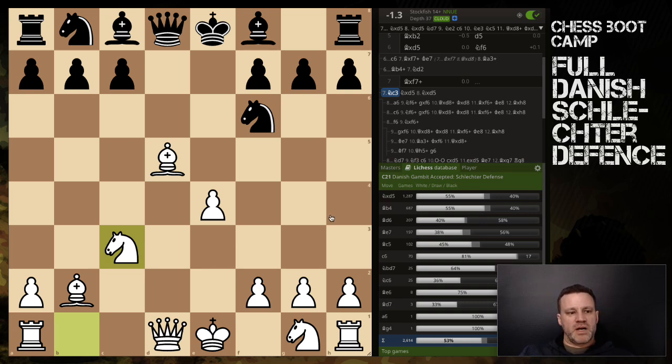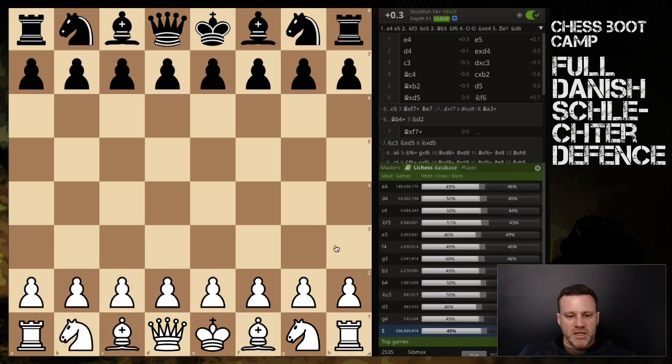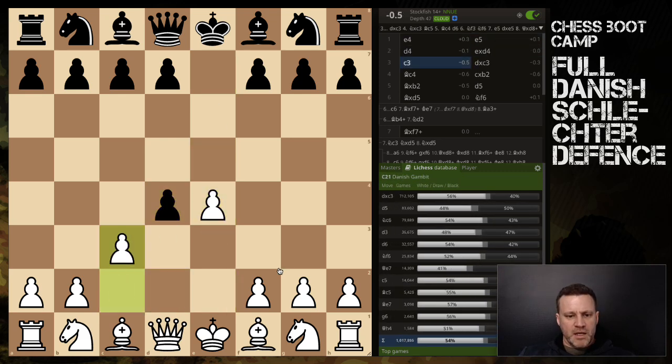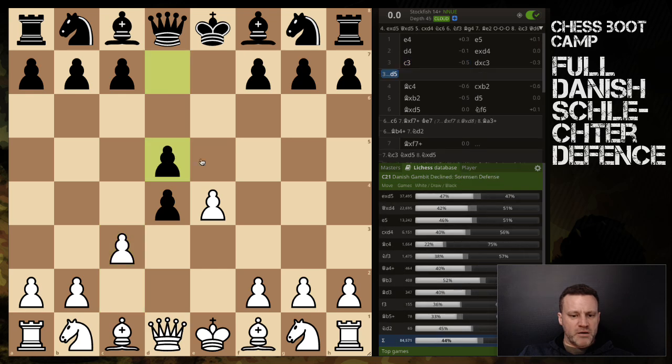So that's the Schlechter Defense: pawn comes out, you take it, knight goes there, and we say 'no thank you' — not going down the refutation route, keeping stuff on the board, coming to attack. That's one of Black's main defenses. The other one is the Sorensen, and we'll look at that one separately in another video. That's how to refute one of Black's refutations to the full Danish — thanks for watching!